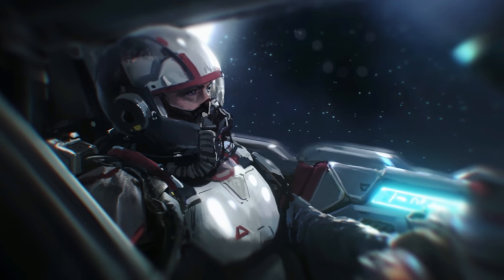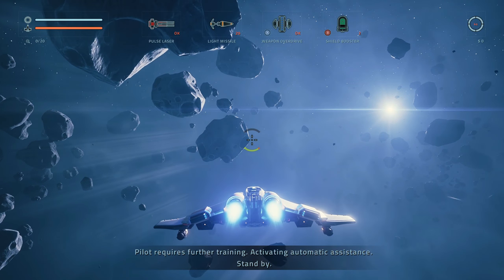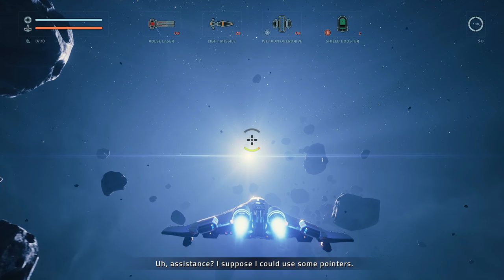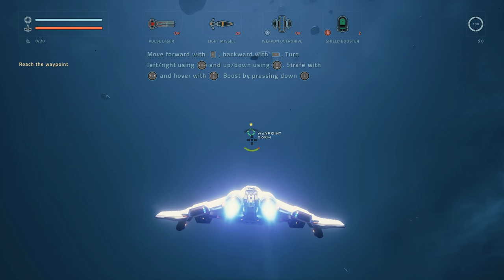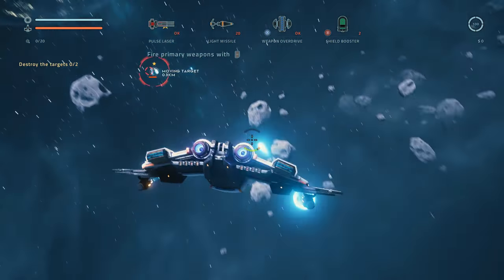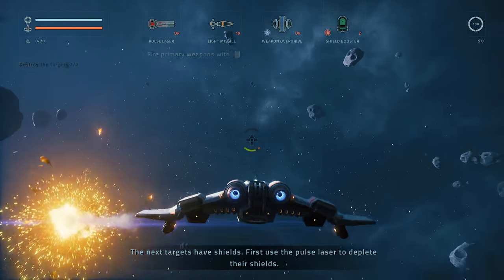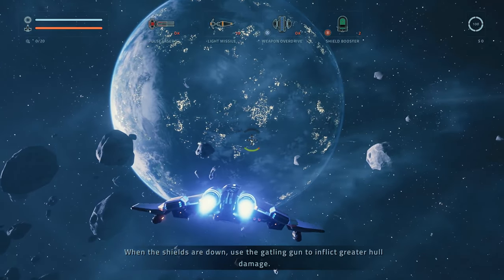That's all I can remember. I must find some answers. Let's do this. From what I've read, it's like those old shooters from the console. Okay, it was not good. This must be a tutorial. The next targets have shields — first use the pulse laser to deplete their shields. When the shields are down, use the Gatling gun to inflict greater hull damage. Okay, understood.